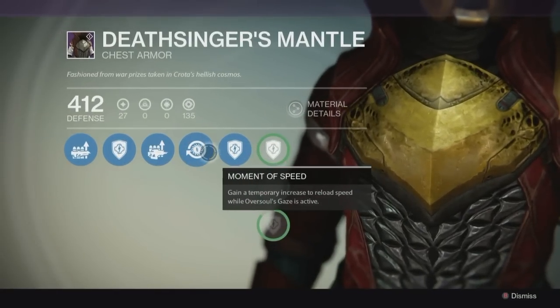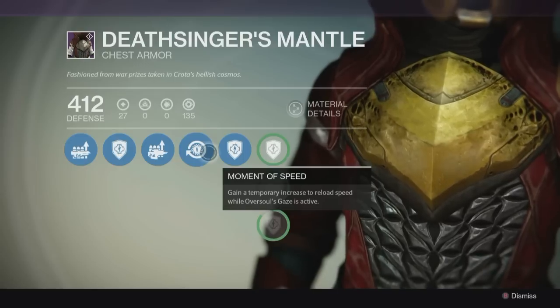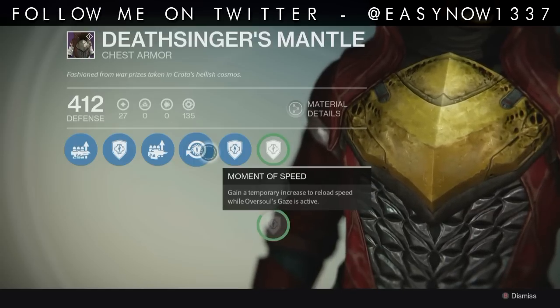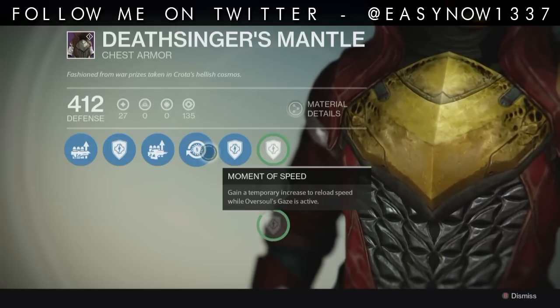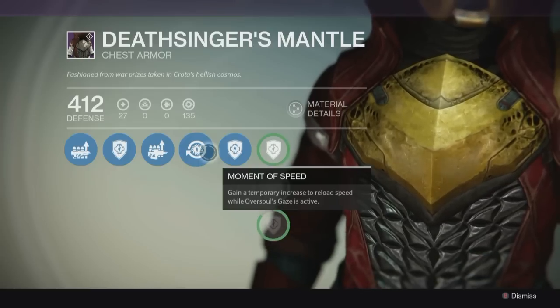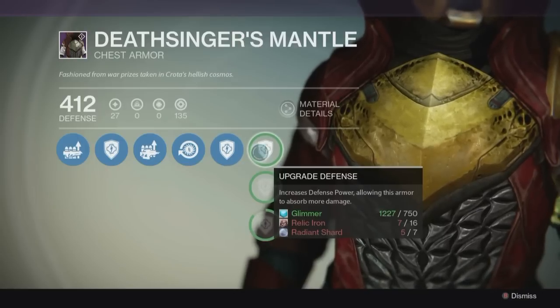The main perk is Moments of Speed — you gain a temporary increase to reload speed while Oversoul's Gaze is active. If you haven't been in the raid at the final boss where you're fighting Crota, he makes the sky turn green by summoning a massive Oversoul and you have to kill it first before you attempt to shoot anything else. This buff will come in massively useful — I can spam the LMG at the Oversoul in the sky and reload it quicker and carry on shooting. That is an amazing buff.